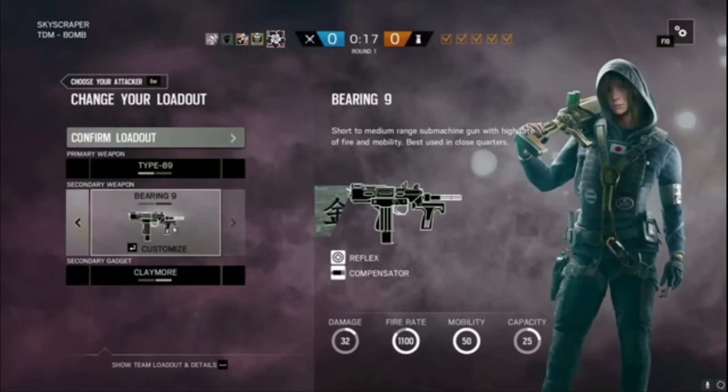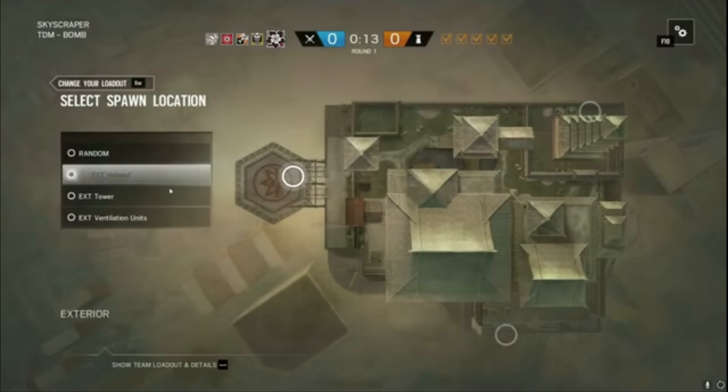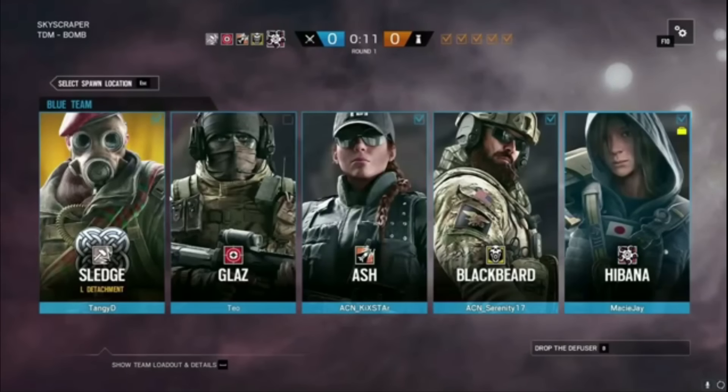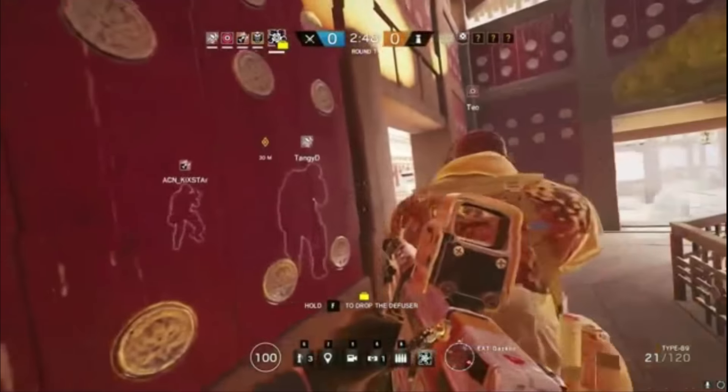Hibana is going to carry three banks of six shots for this thing, which is a pretty formidable amount. That is going to be game-changing. The meta is no longer going to be how it was. Because she carries three loads of six, what she can do is she can utilize them for murder holes, vaultable holes, or like thermite, open up an entire wall to be able to walk through it.